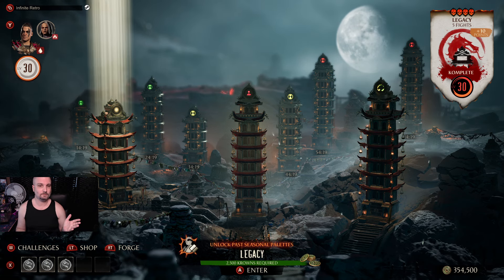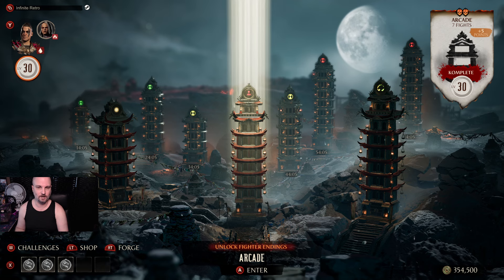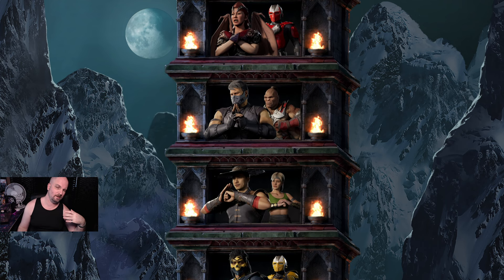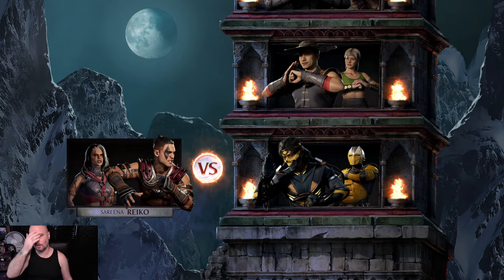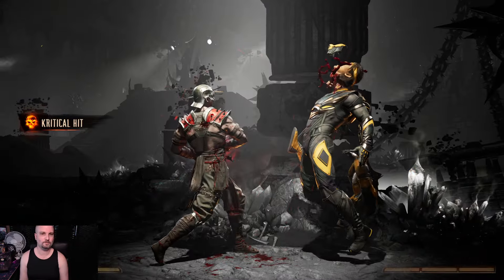They also added a normal arcade ladder. Because your character is overpowered at max level with all points in attack, you can steamroll through the arcade ladder. So if there are arcade endings you haven't seen yet, you can just face-roll through these fights to get to the ending.